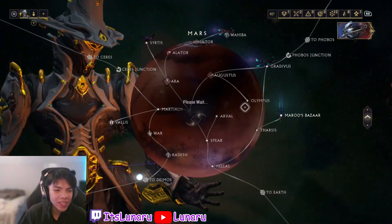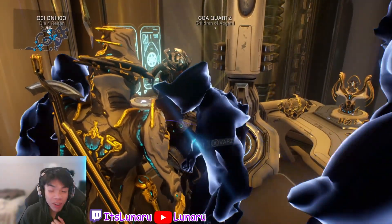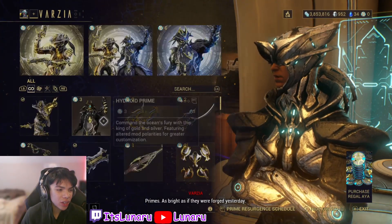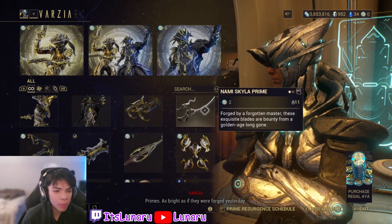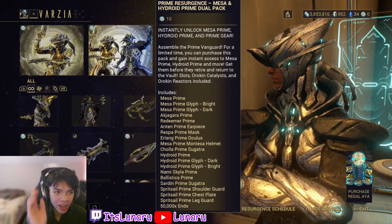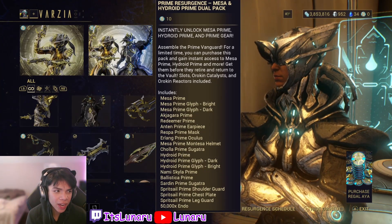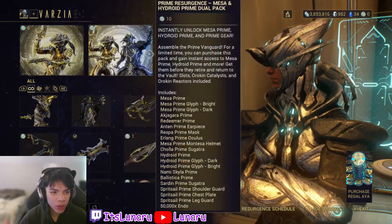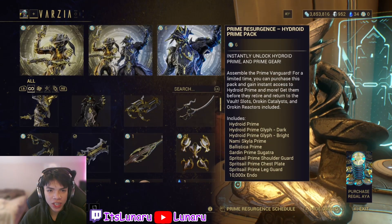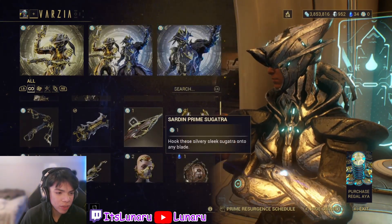Let's hop into Maroo's Bazaar and see these prime accessories in person. Talk to Varzia and see what she has for us this week — as you can see, the Regal Aya options are there if you just want to buy outright. You can pause right now and see everything on screen. This is going to be the Mesa and Hydroid dual pack, then Mesa's pack alone, then Hydroid's pack. It's six Regal Aya for each singular frame pack, or ten to get them both, and you can also buy a single weapon if you just need that.